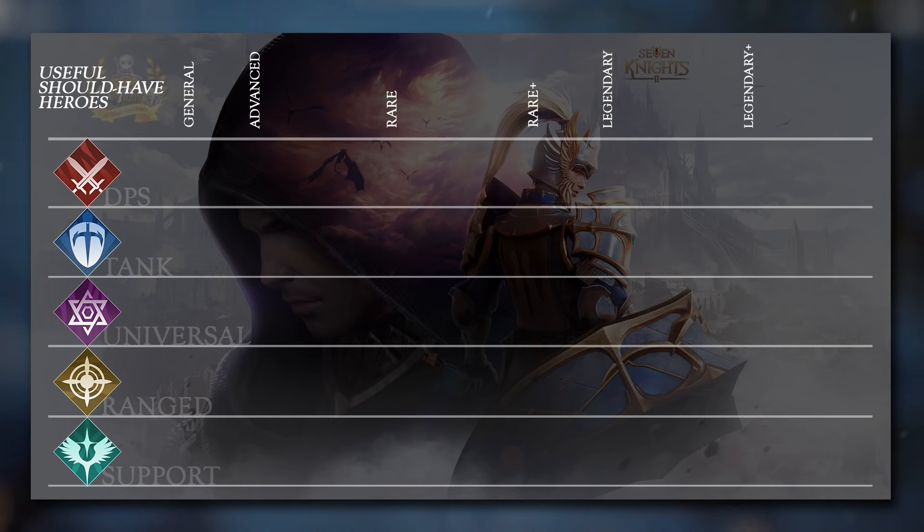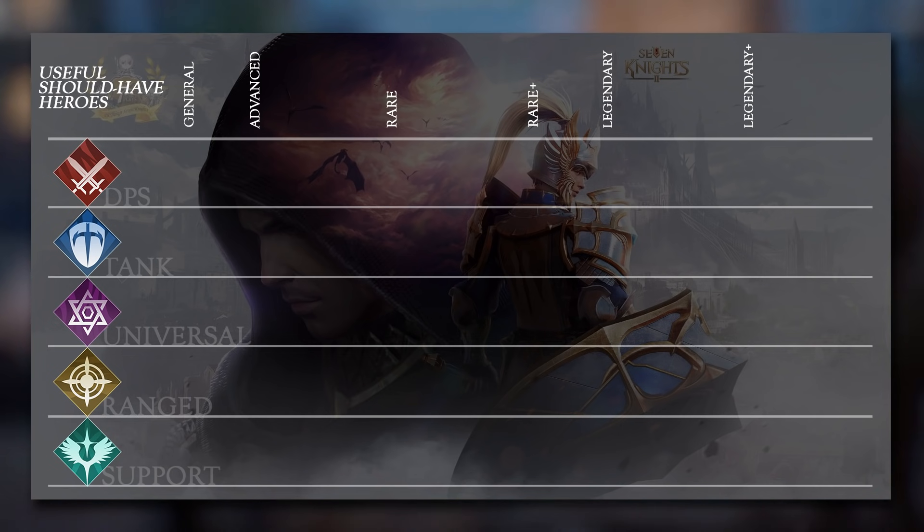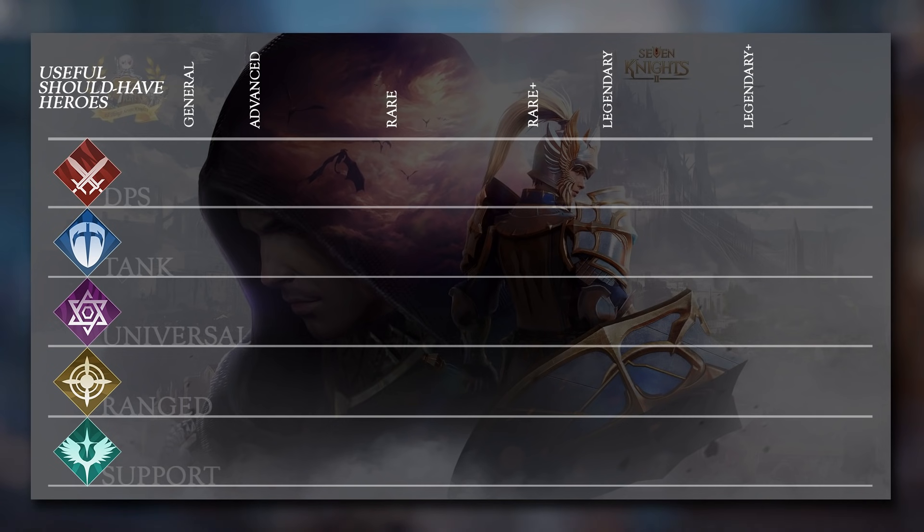There are also six tiers of rarities for heroes. Based on what I've translated from the Korean side, they are Normal, Advanced, Rare, Rare Plus, Legendary, and Legendary Plus. Without further ado, let's check out the best heroes in the Normal tier.